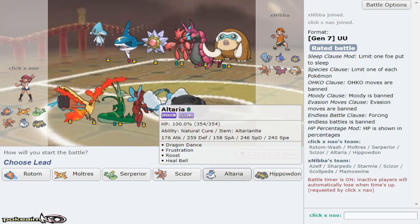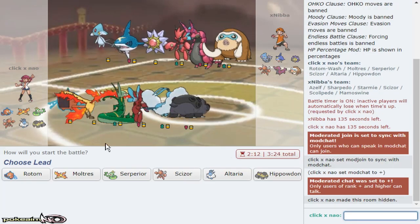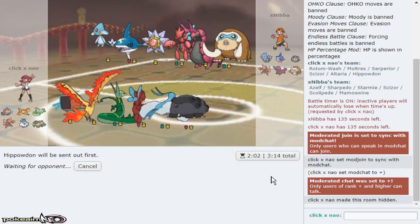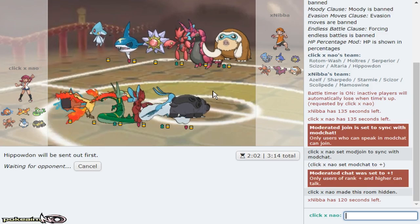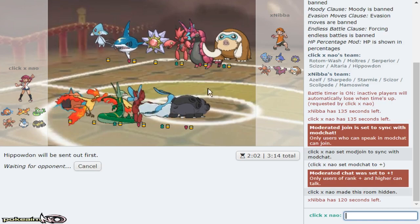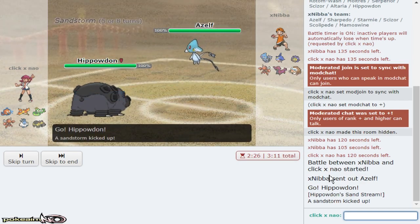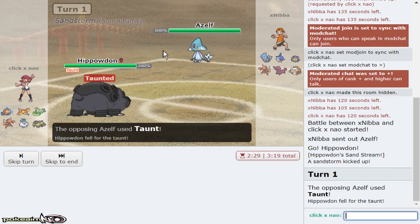If I lead Hippo and he leads Azelf he's gonna Taunt me for sure. Defog Rotom defogging handles everything — Altaria checks Sharpedo. I'm gonna lead Hippopotas. I want to break Azelf's Focus Sash and hopefully with Stone Edge put it in range of Bullet Punch, which it does not switch into well. Defog Rotom Moltres puts in a lot of work. I'm assuming this is Stealth Rock on both leads. He does lead Azelf so Sandstorm — even if Stone Edge misses unfortunately it does break the Sash. Scizor's Bullet Punch can sweep through his team. Going for Stone Edge expecting him to Taunt — we do manage to connect.